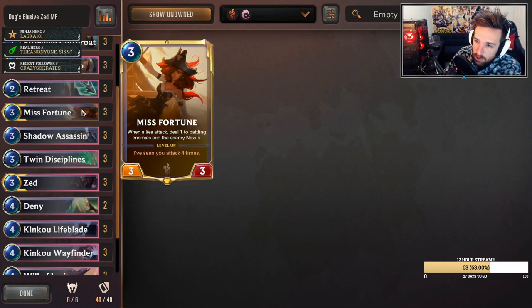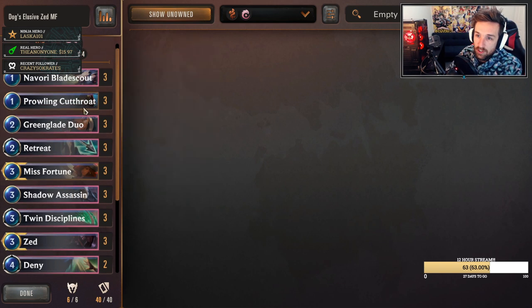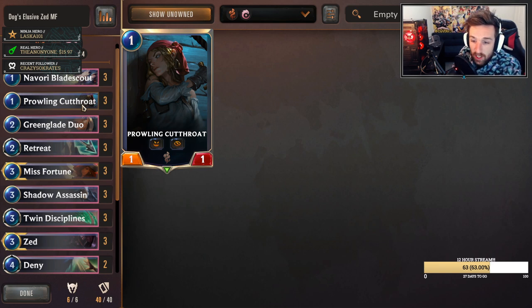Some of the new additions here is obviously Miss Fortune. I think it's interesting and fun, throwing your opponents off guard. When we're attacking, the deal-one-to-battling-enemies effect makes for awkward moments when your opponent decides to block. So that's a pretty cool addition - it's a three mana 3/3 that helps pressure your opponent, which goes along with this deck. Also, the Prowling Cutthroat goes very nicely alongside the King Cow Wayfinder. This is a one mana 1/1 with Elusive and Fearsome. The Fearsome can sometimes be relevant, especially if we buff it and our opponent wants to cheap block it with something like Shadow Assassin.